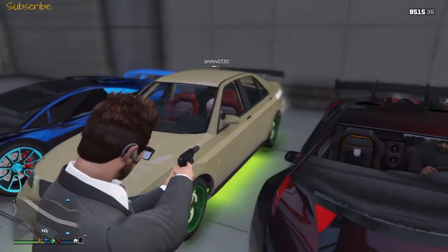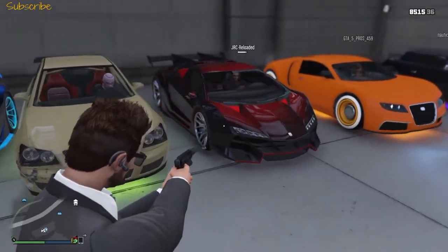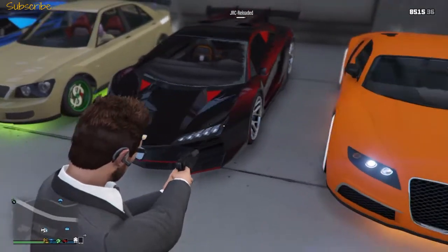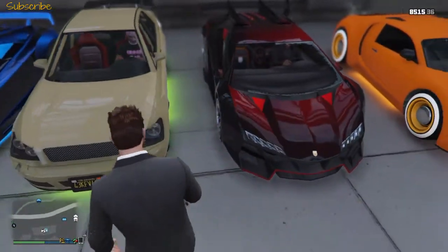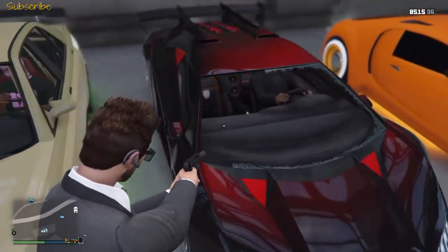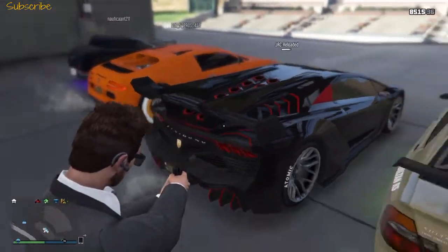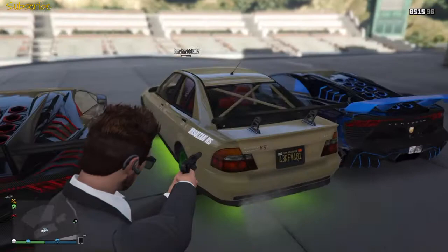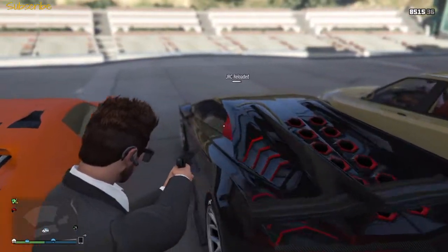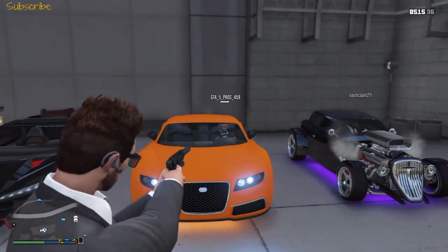Next we have JRC Reloaded with a bloodshot red color — it's really nice and one of my favorites here, it just looks amazing. The rims appear to be the normal stock rims. It also has a really popular spoiler, which I don't personally love, but the paint job is really nice overall.